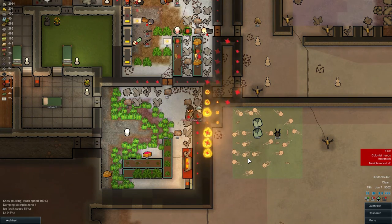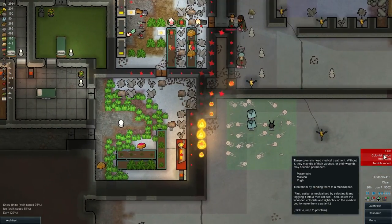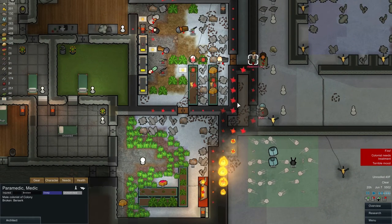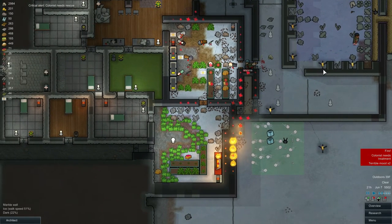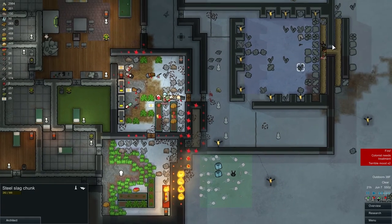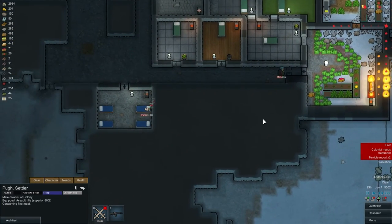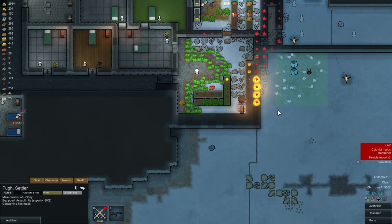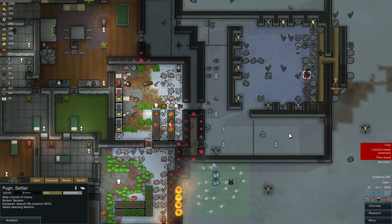Looks like we might be moving on to that modded run a little earlier. And of course Malvinia's got an infection now. And paramedic just broke. Can you rescue him, please? Bug is going to extinguish that fire, I guess — or he's trying to, at least. Yeah, everybody's got infections. Hey, pug went berserk. Nice.